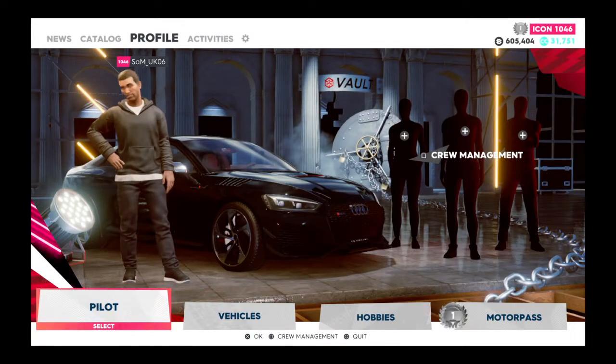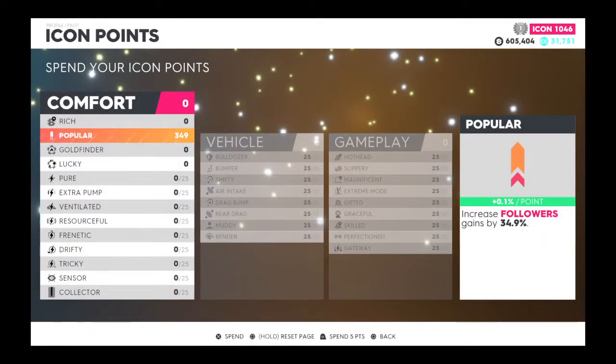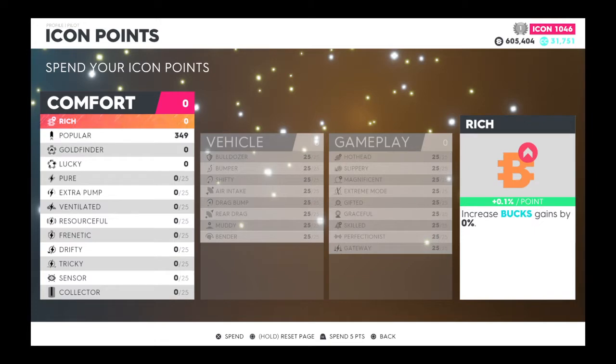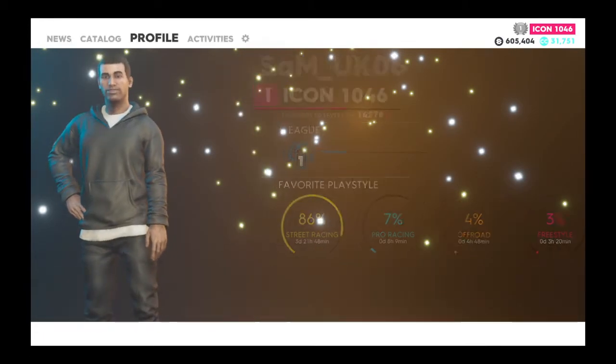The first thing I would do if you want more followers: if you're at icon level, go to Pilot, go to Icon Points, and spend them all on Popular. This increases your follower gains in races and in free mode. You can reset your page if you put them all in Rich or whatever, but just put all your icon points in Popular if you're going for followers.